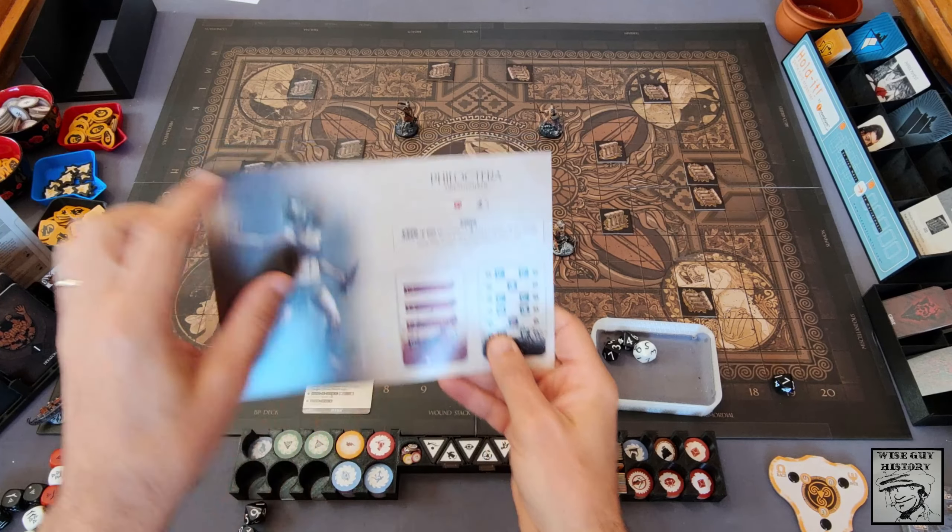If you ever reach 10 rage your Titan goes insane and is effectively out of the game, but it's good early on to increase it a little — it will increase my fortunes. Whenever you increase your rage you compare it to the priority target. Philokterra now has the highest rage so she gets the priority target token. There are no other attack effects, so we move to the after-attack phase.